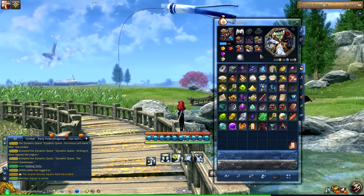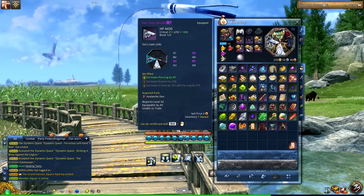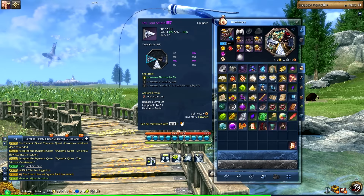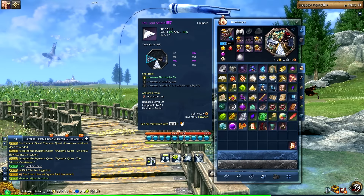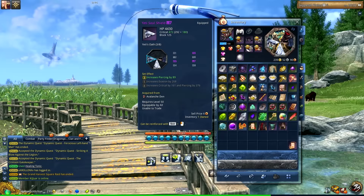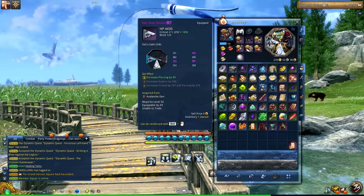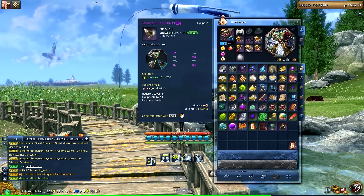Most people seem to be going for the full Yeti soul shield set. This is the Yeti soul shield set here — it gives a lot of crit, it's like the DPS set, and you get it from the six-man Avalanche Den dungeon, the Yeti boss.